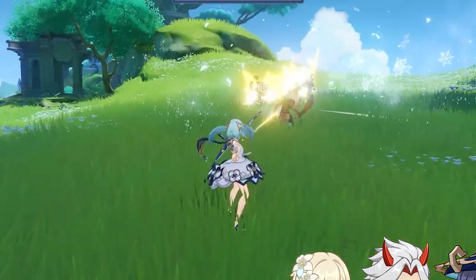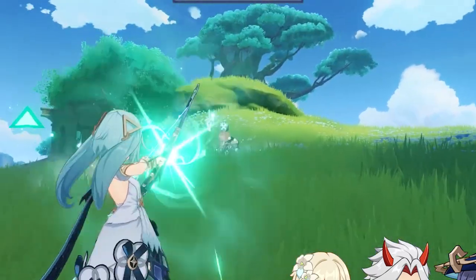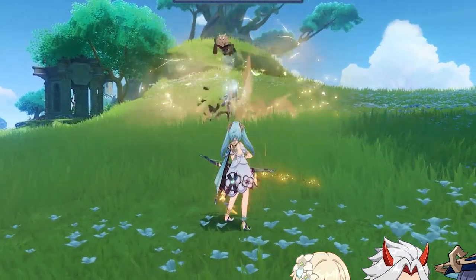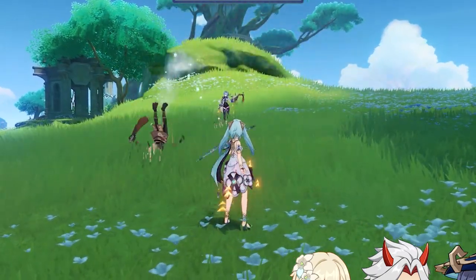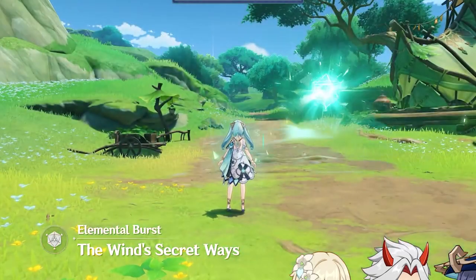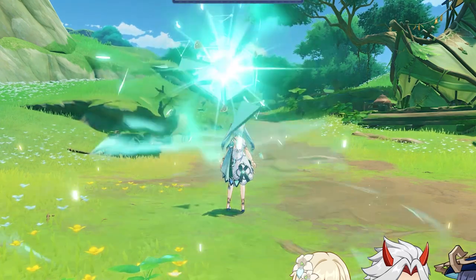Farozan's first passive reduces the charge shot time by 60% and also allows Farozan to apply the Wind's Secret Ways — Perfidious Wind's Bale to opponents. This debuff decreases anemo resistance by 30%. Farozan's burst is the Wind's Secret Ways, where Farozan deals a large burst of anemo damage — 679% at level 10.